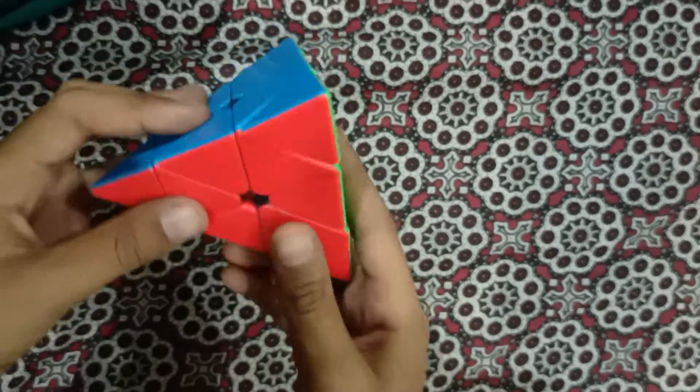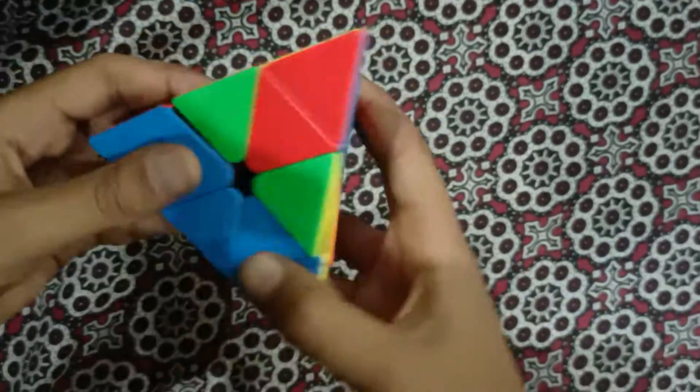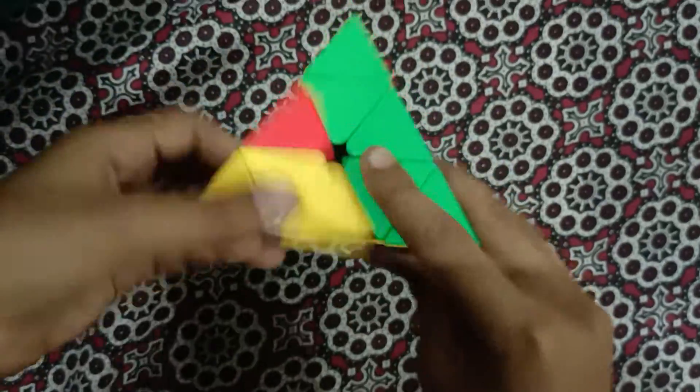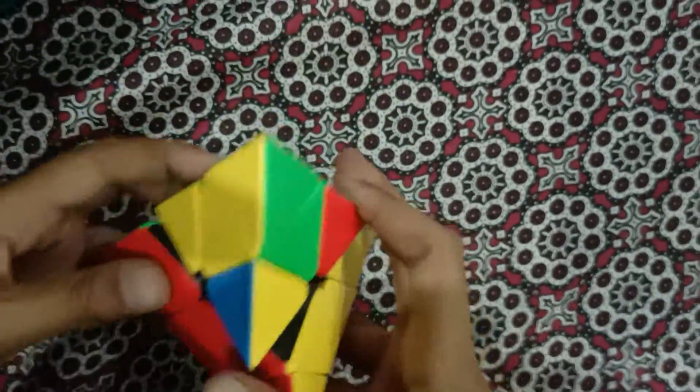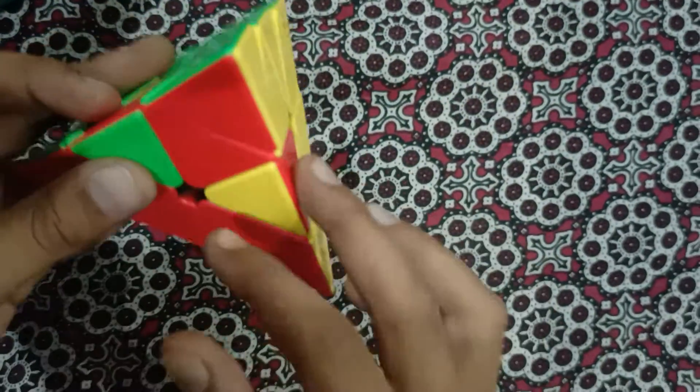Another condition looks like this — this is the last condition. This is going to be the easiest one. Let's find this condition. This is the easiest condition and this is our last one.